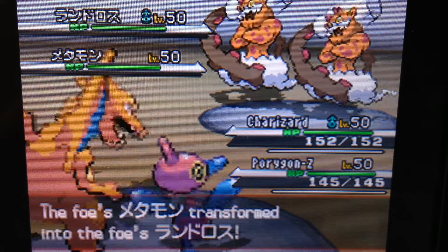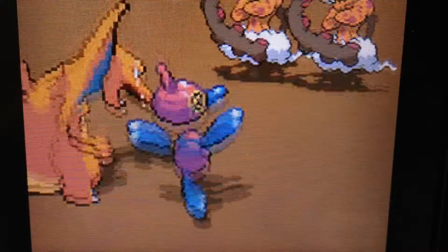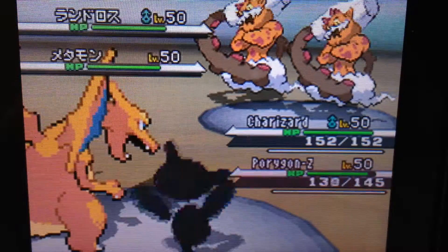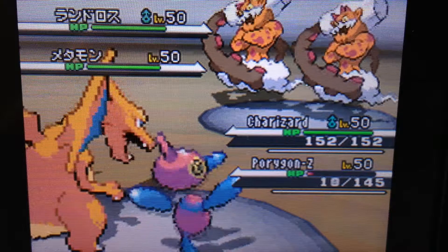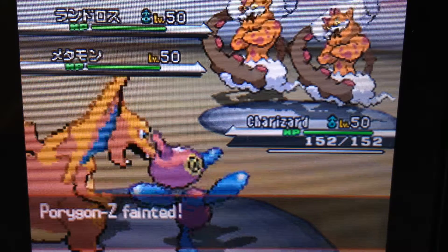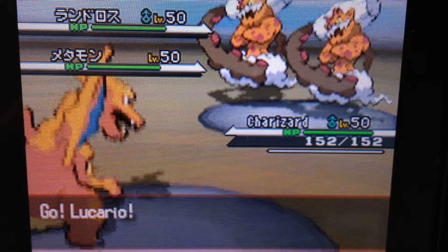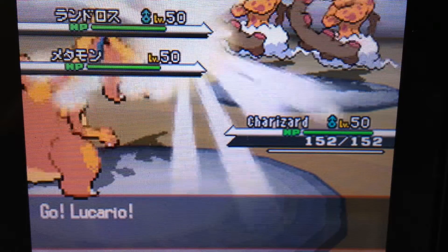That just proves it right there — Ditto transforms into another Landorus, and Fissure freaking hits my Porygon-Z. You didn't know how pissed I was, because Porygon-Z is like a god. I EV trained the crap out of him, he's one of my best Pokemon, and they just kill him right off the bat with Fissure. That pissed me off.